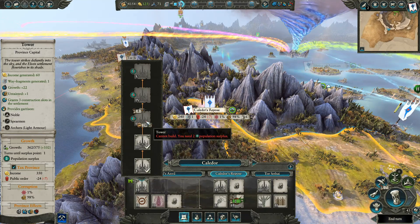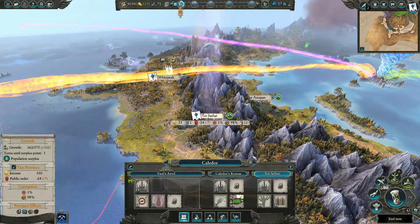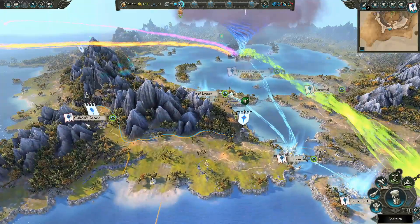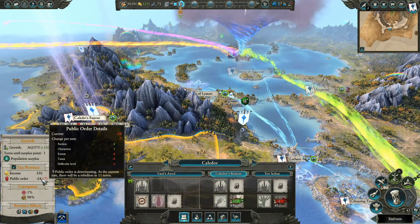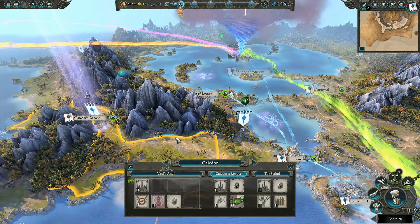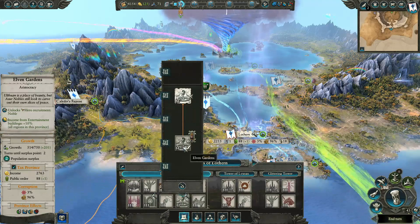We'll build a public order building — we actually kind of need to do that now. We should be okay here. Let's get rid of this watchtower and we'll put a public order building there. That should help. What's actually causing the public order events? Oh, that's right — the confederation. That's only for three more turns so we'll actually leave that.